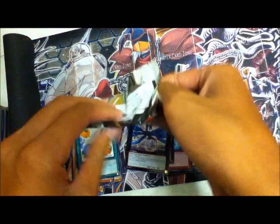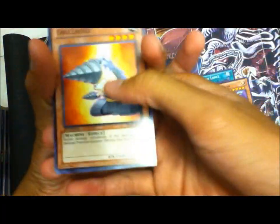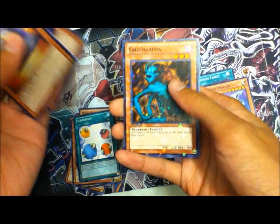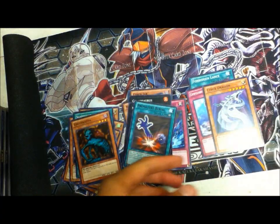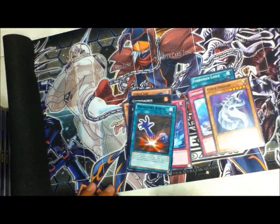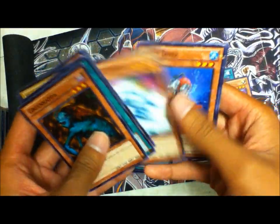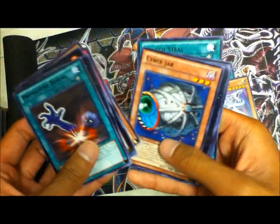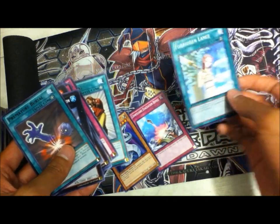And the last pack — I will get a Tour Guide and a starfoil Tour Guide. First card: Drillroid. Ring, Kappa, and Perimeter Burial — it's okay, all I really needed was the mat. Here are the starfoils — really shiny — and the rares. I got a Familiar-Possessed, so that was pretty cool.